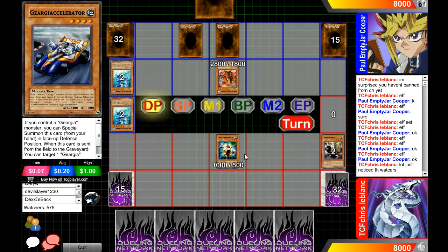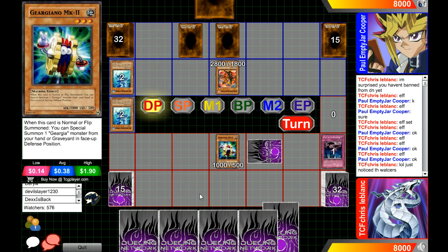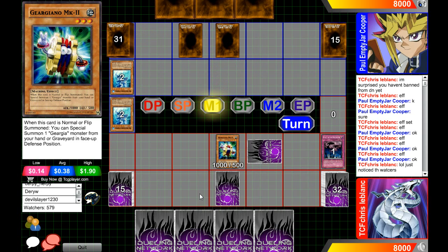We're going to see MK-2 being summoned, and we're going to see Vanity's Emptiness — that's the card that completely stops our player in red. But will our player be able to get the effect of MK-2, or at least try for it? He's going to go for Armor Paul — do you have a response to that? That is the question. If you have maybe Karakuri Komachi the Haunted set, I don't know, maybe she would have been able to do something.